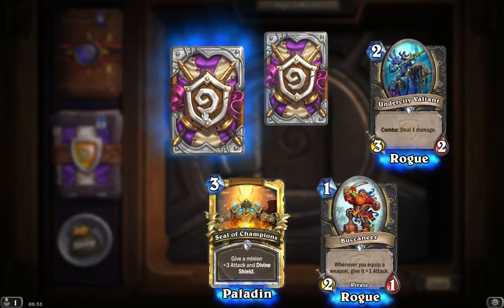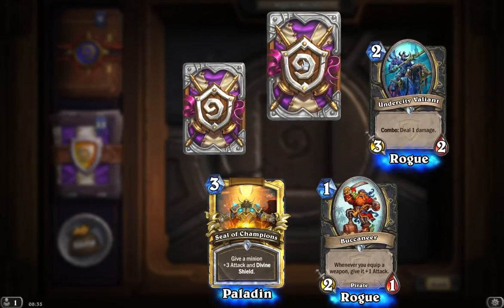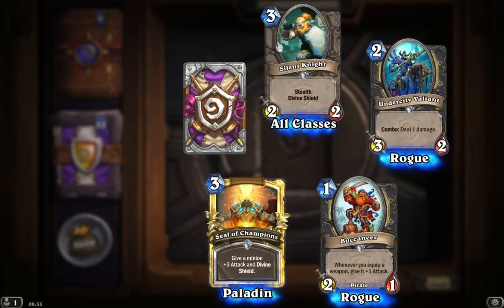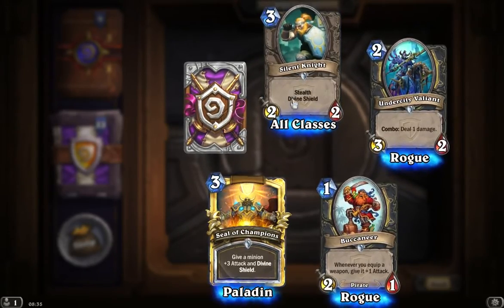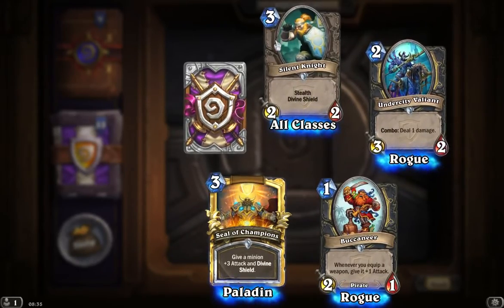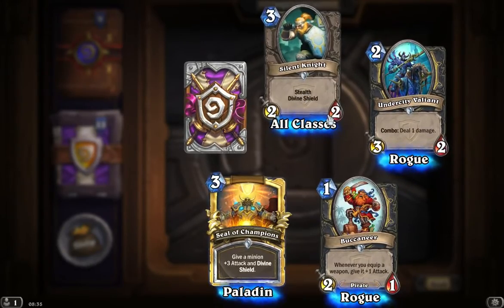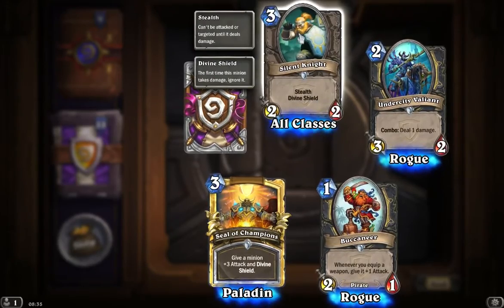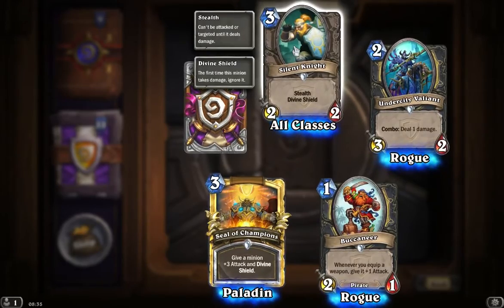Now in the top left corner we've got our rare card, so jump straight over to her. Then we get the Silent Knight — I've seen this guy before. He's a stealth with divine shield, two-two for three. He'll probably be able to take out a minion with his divine shield still active and you can still use him. It's okay, but again three mana — I can maybe see something a bit better in that bracket.